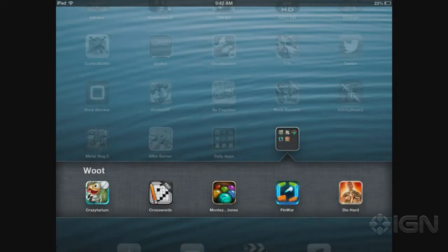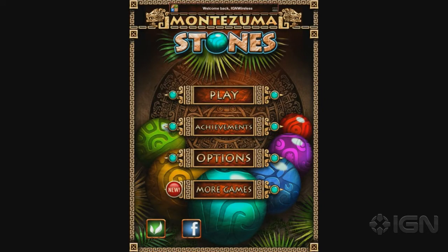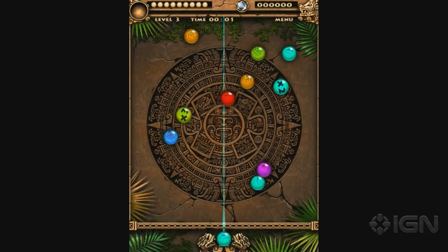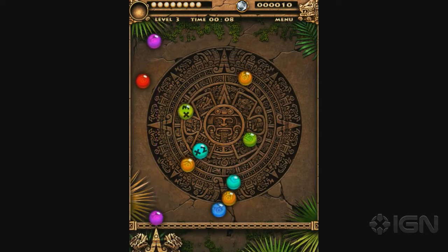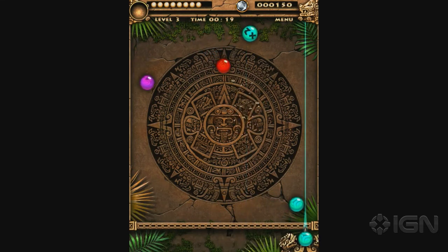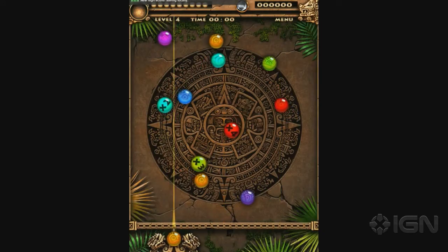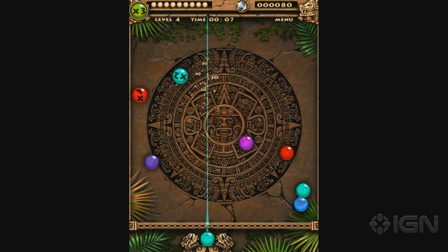Last but not least — this might once again be least. Montezuma Stones. I originally thought it was like a Zuma-type game but it's actually not. You slide this thing around and match colors to delete marbles — like getting purple to touch the purple up there. It's super simple. This is one that was 99 cents and today it's gone free, so check out Montezuma Stones if you want.